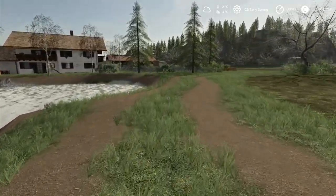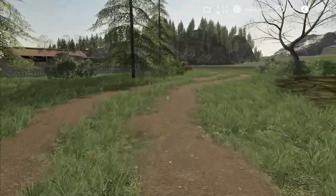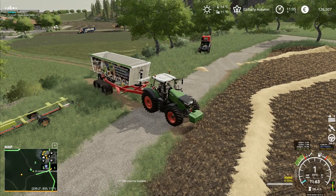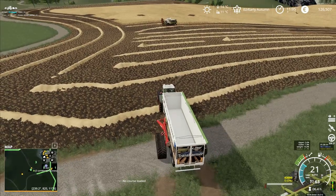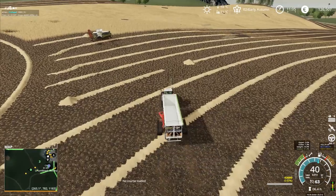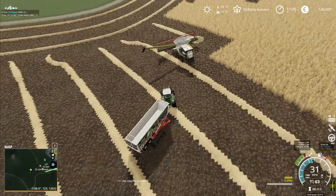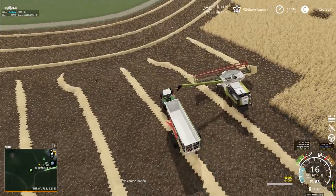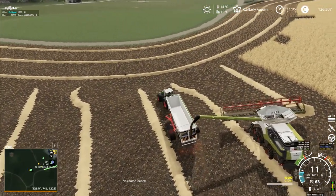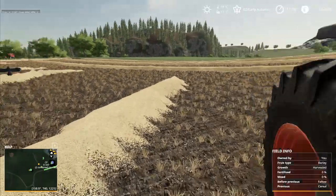Hey folks, it's Frithgar — welcome back to Alps Panorama at the Northern Sea in Farming Simulator 19. It's still running through that course unfortunately, and I don't think there's anything we can do about that. I'm assuming I originally put the course in wrong, which is why we've got that whole thing happening. I'll unload this — I could have left that combine going and unloaded a bit more, but I didn't. I've let the team down there.